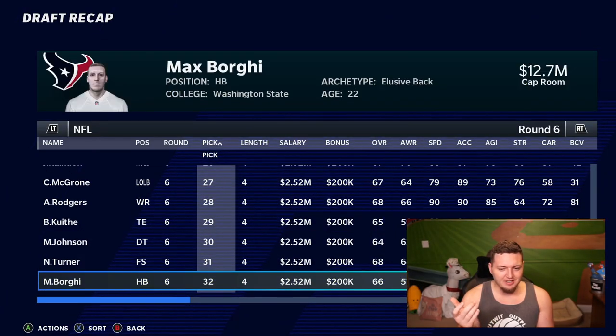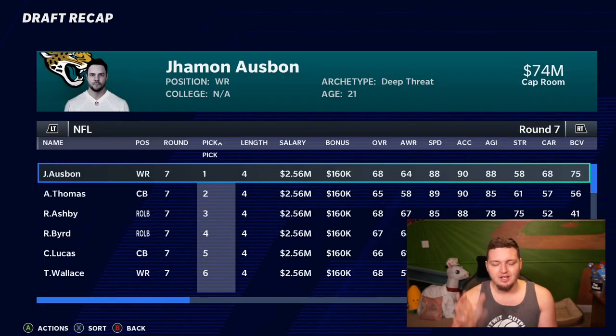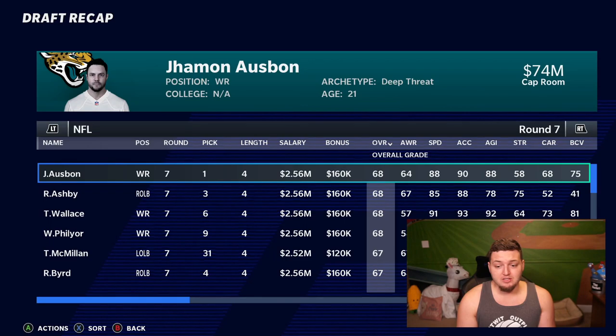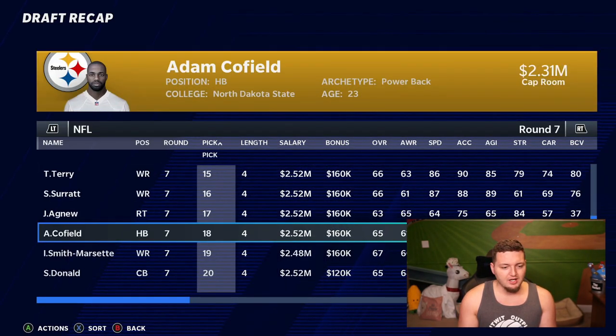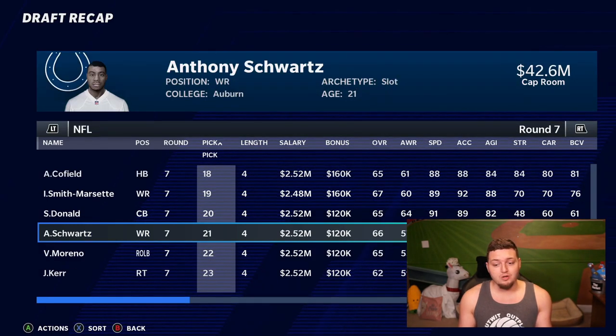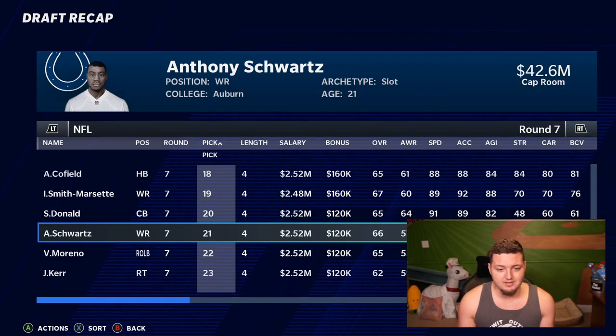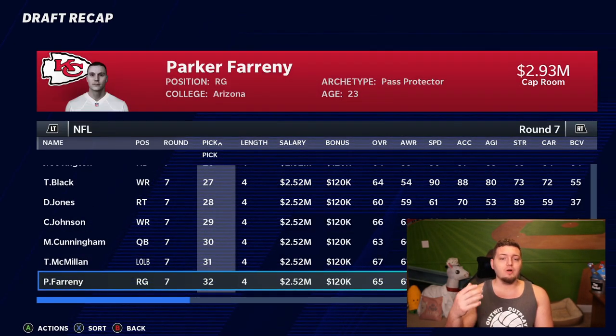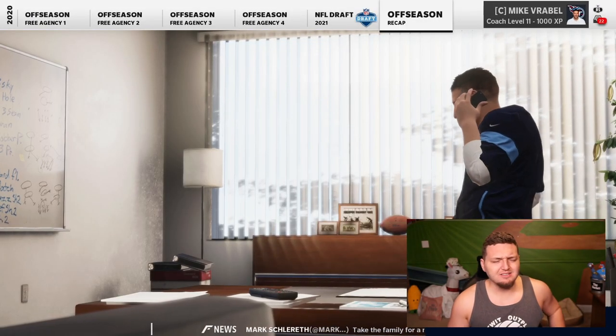That's the rest of the sixth round. Last but not least, round seven in the Madden 21 mock draft. Highest rated player of the seventh round is 68 overall — four of them could be decent in the league. Anthony Schwartz I feel like will be a higher than seventh round selection. Mr. Irrelevant is Parker Forey. So that was a lot to take in — what the heck just happened?